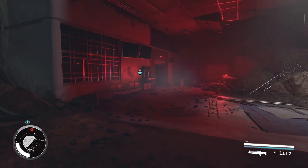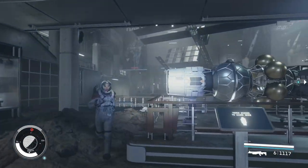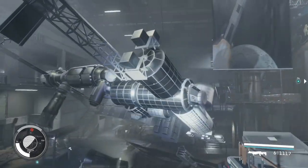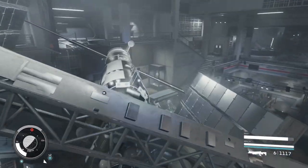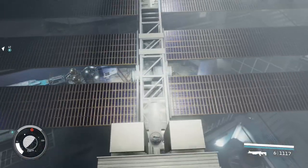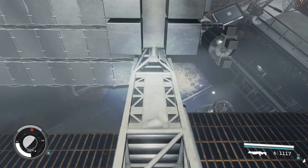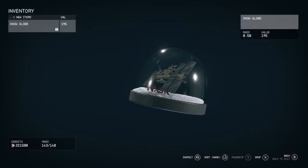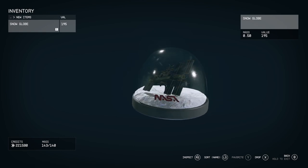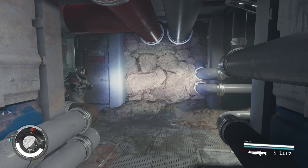Right next to that globe is another hidden one that I haven't seen many people put in any videos. This satellite here might look like just a nice artifact, but if you climb up on top of the satellite and jump past the part that sticks out at the top, then turn around, you'll see another snow globe. This one is exclusive to this location — it's a satellite inside a moon-looking snow globe. Not many people know where it is, so definitely go grab it.